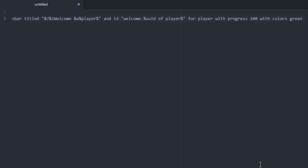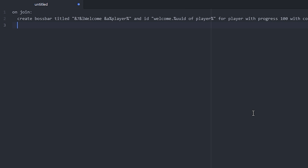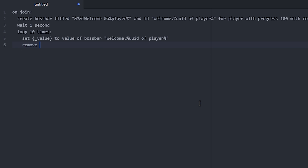That's what you need to create a boss bar. Now the next thing we're gonna do is wait about one second, then make the boss bar tick down and eventually disappear. We do that by looping 10 times. Inside the loop, we define a variable — I'll call it `value` — and set it to the value of the boss bar using the ID. Remember the dot in the middle of the ID.